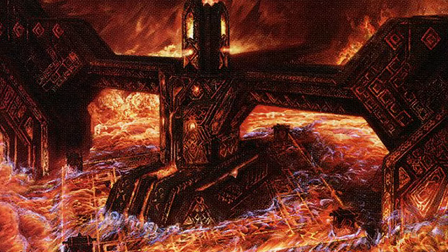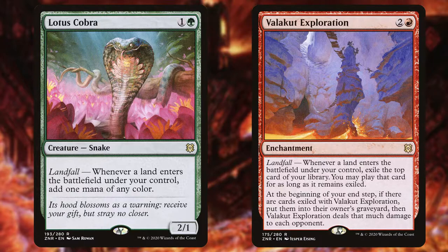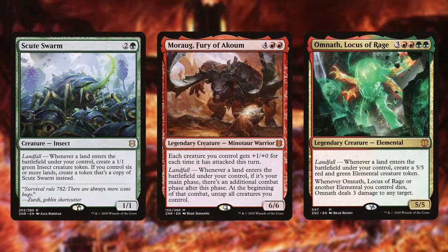All of this comes together to make the classic landfall deck. Along with that, you need your classic landfall cards — cards that give you triggers as you're getting all these lands onto the battlefield, whether from your hand, your library, or your graveyard, and give you value and possible win conditions. Cards like Lotus Cobra and Valakut Exploration will ramp you further and give you card advantage while you're building an army of robots armed with Rocks. You also get some finishers in landfall. Some of my favorites are Scute Swarm to get an army of insects, Moraug, Fury of Akoum to give you multiple combats, and Omnath, Locus of Rage to give you an army of elementals that, if they die, dome your opponents out.